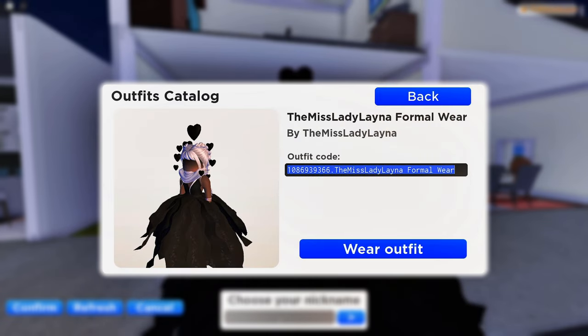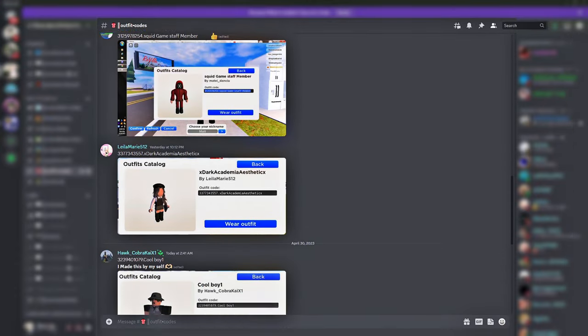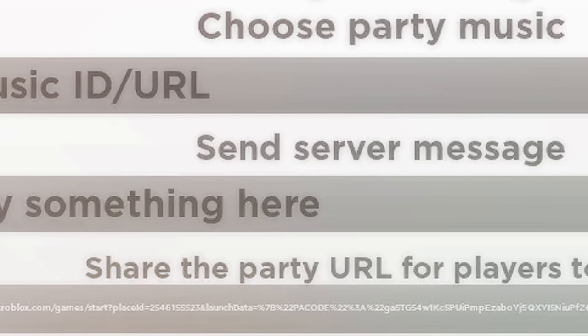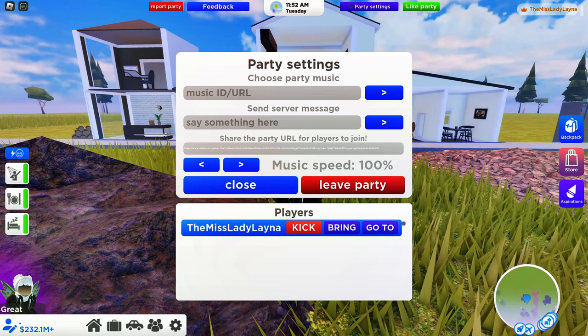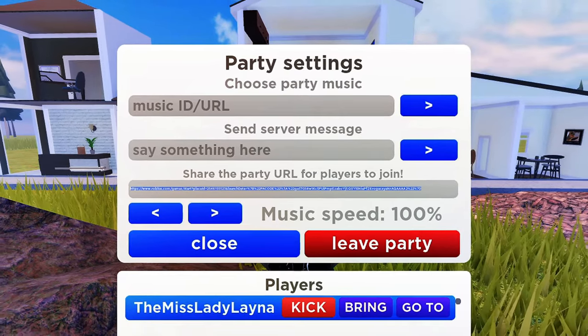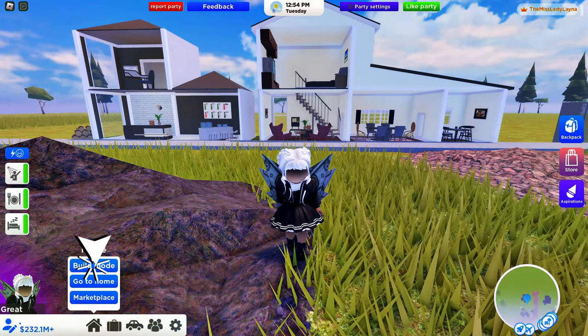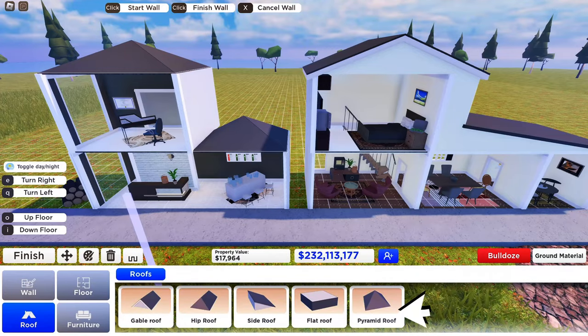If you want to show off any of your outfits to the community, definitely join our Discord and upload a screenshot with its code. We can now also share party links so players can join directly — just click party settings and copy the party's URL. I can see this being very useful once Roville becomes extremely popular.